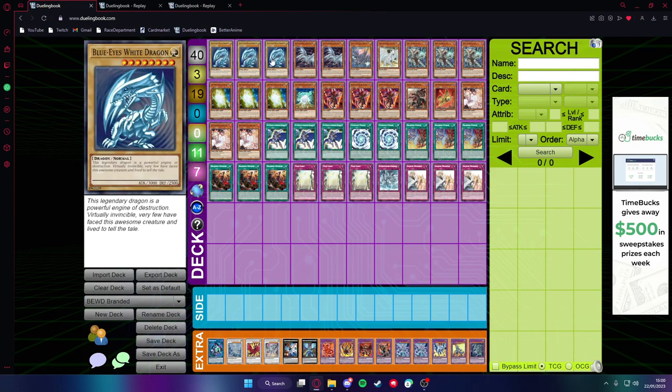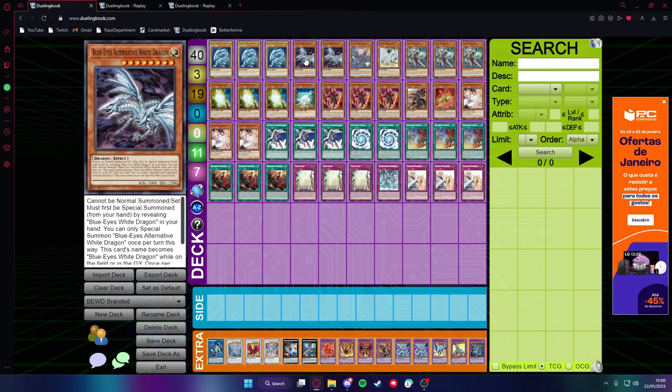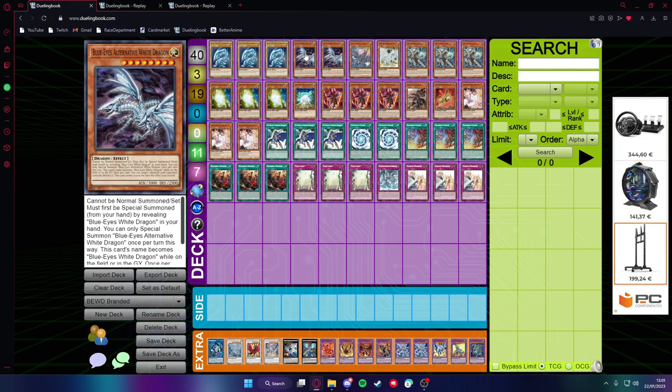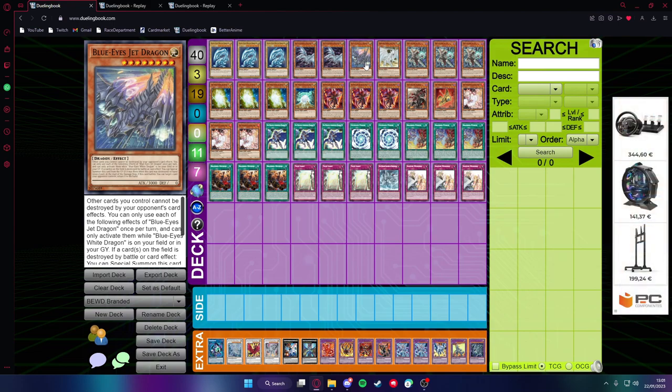We start with three Blue-Eyes White Dragons, the boss monster of the deck. Then we have two copies of Blue-Eyes Alternative White Dragon — it's just an easy-to-summon level 8 monster with a really good effect to pop. You don't want to see it too much, so two copies is alright; it's searchable so that's fine. Then you have Blue-Eyes Jet Dragon — a really good Blue-Eyes card for protection from destruction and it's just easily summonable in this deck. You don't want to see multiples, so one copy is more than enough.